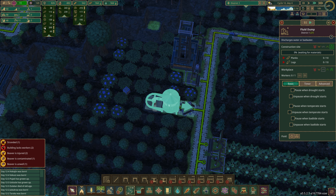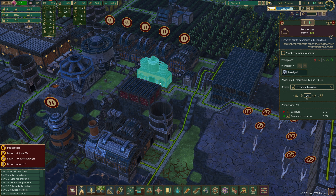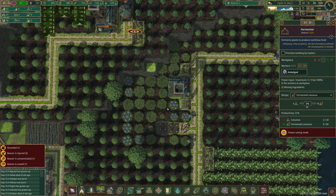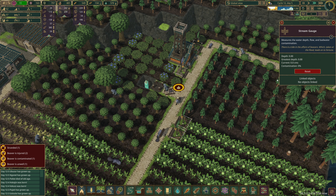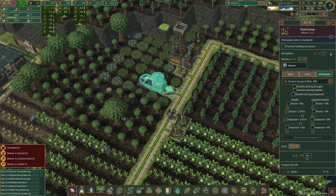We have planks and logs, so we can probably pause plank making for a bit. Our food situation is pretty good - lots of corn, a few cassavas, and quite a lot of kohlrabis. As soon as they get the stream gauge built we can link it up. We're going to unpause when depth is below 2.6 and pause when depth is above 2.9, making that a high priority job.